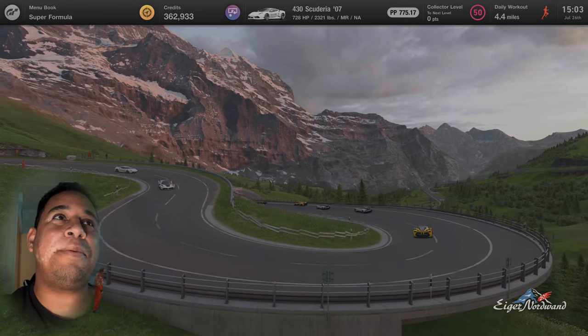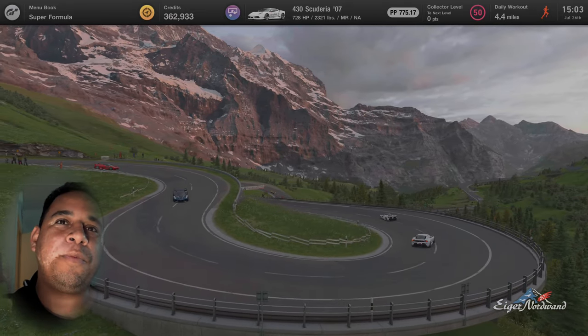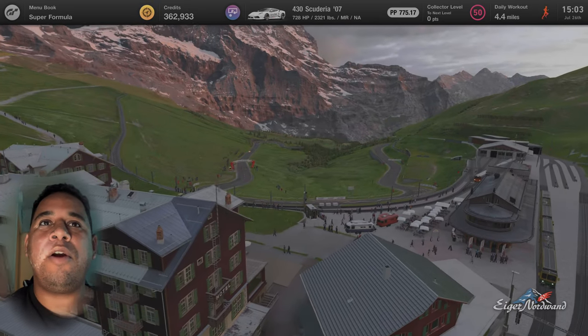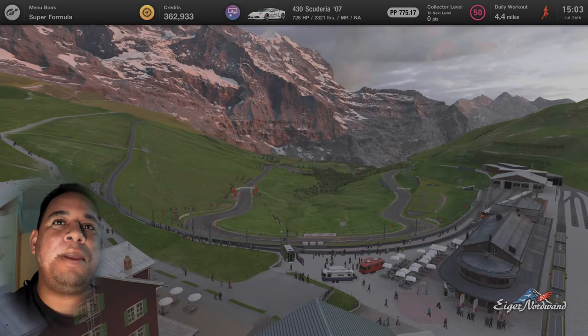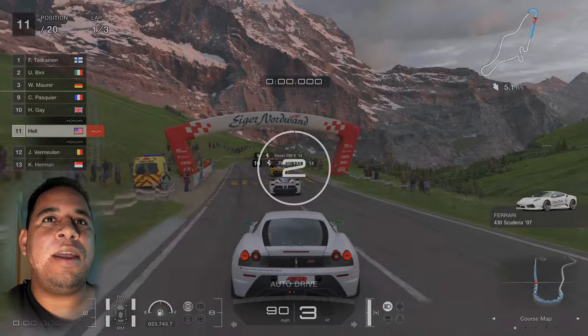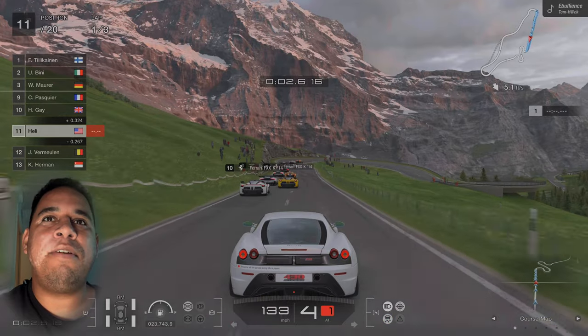We're going to be doing a video on the new map — this is the third car. We did the Lamborghini, we did the BMW M3, and now we're doing the Ferrari 430. All three cars have been specked out to the max. This track is not meant for every type of car.